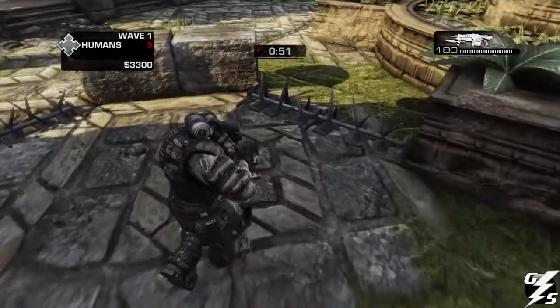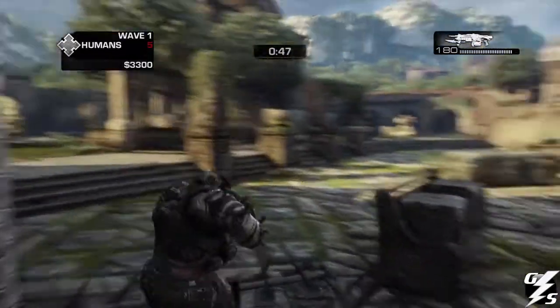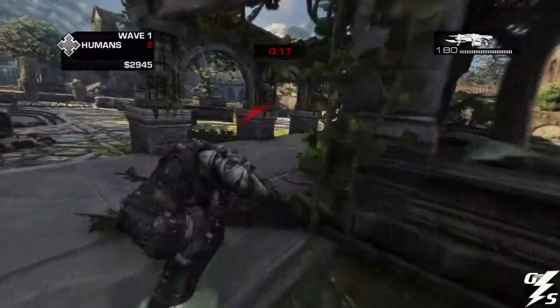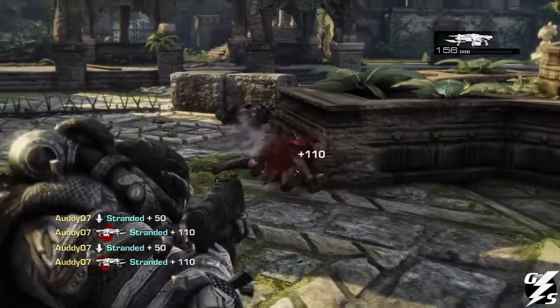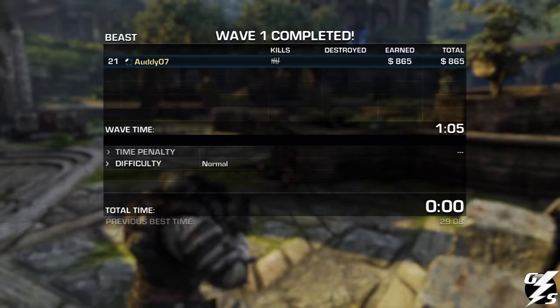Right now I'm playing as a drone. As you can see, there are barriers — these barriers you can destroy and get more points and money for, and the more points you get, the more time gets added on, so you have more time to kill them. There are certain creatures better for certain tasks: the drone is better at killing survivors, but tickers are better at blowing up barriers and stuff like that.